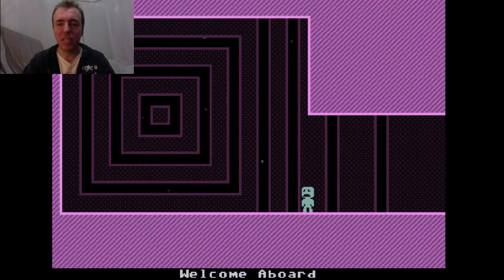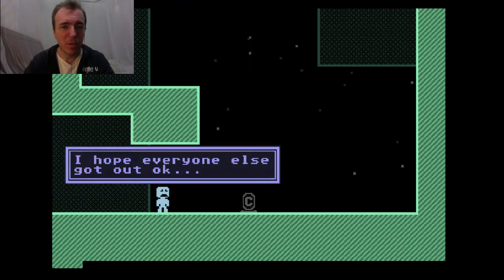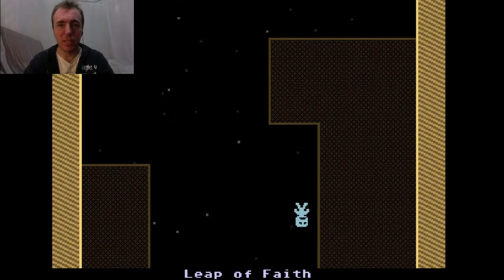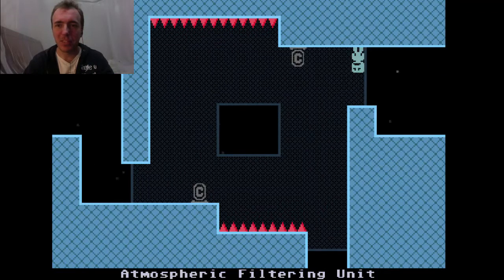The controls are really simple. I'm just using the keyboard. I had my Xbox controller hooked up last week but it didn't work today. The cool mechanic in this game is a little different to what I've seen before. You change gravity by pressing your action button, and then just move left and right. There's no jump and there's no weapons. It's a very cool, addictive little puzzle platformer.